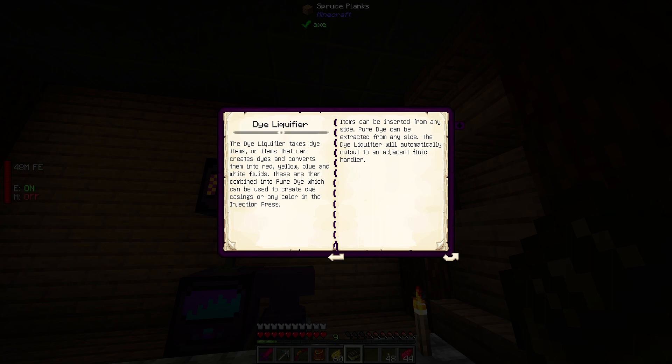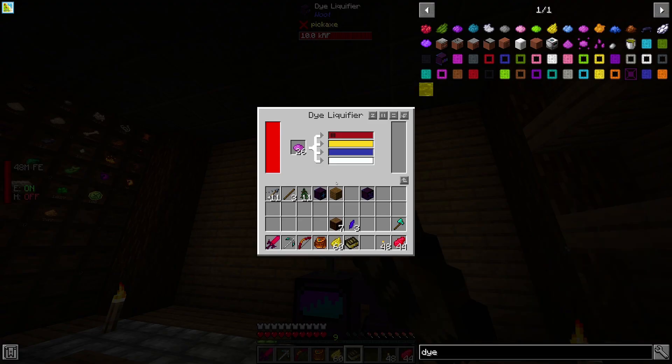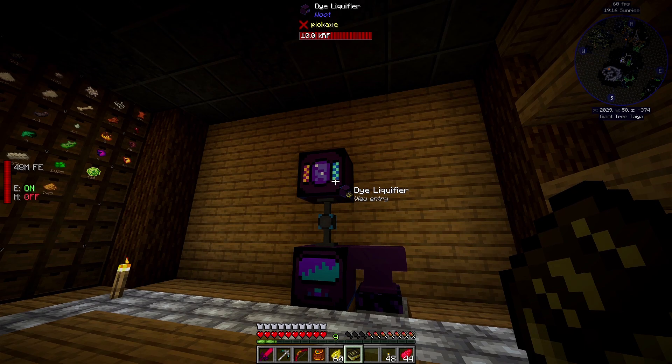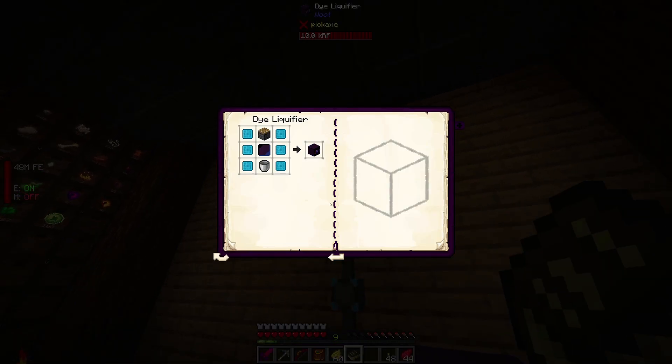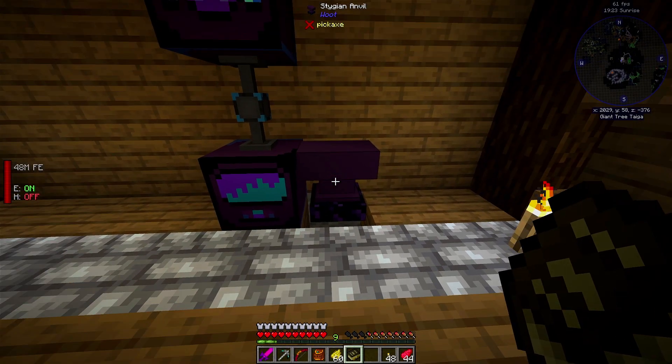The dye liquefier takes dye items or items that can create dye and converts them into red, yellow, blue, and white fluids. Either they combine into pure dye which can be extracted, or pure dye can be extracted. Oh — if you've got the book in your hand you can sneak right-click and it'll show you info in-game. That's cool, I like that.